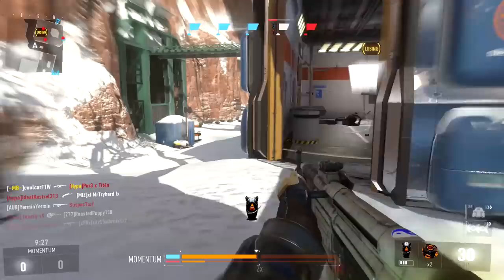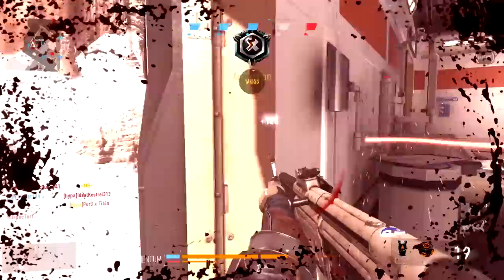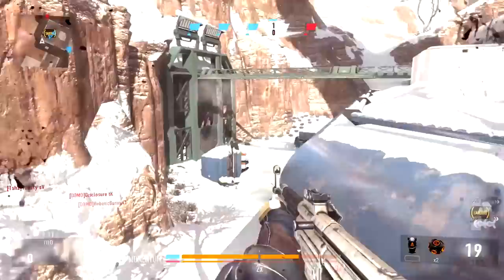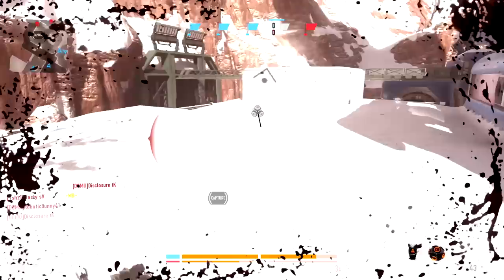Headshots deal 1.1x damage, or 10% more than normal. This is useful at medium and long ranges — it won't help you get two-shot kills up close, it's still three shots to the head up close. However, at medium and long ranges, sneaking in a headshot drops your shots to kill by one, meaning you can still three-shot at long ranges, which is very useful. The three-shot kill range is one of the most important things about this weapon — one of the things that truly makes it the powerhouse that it is.